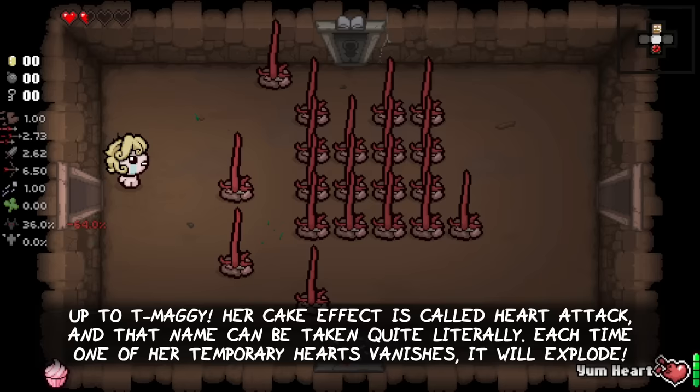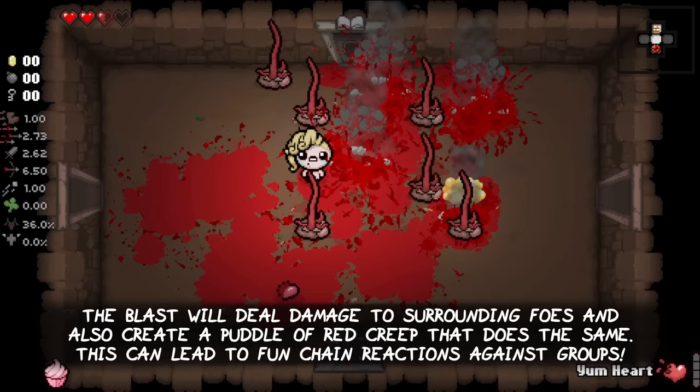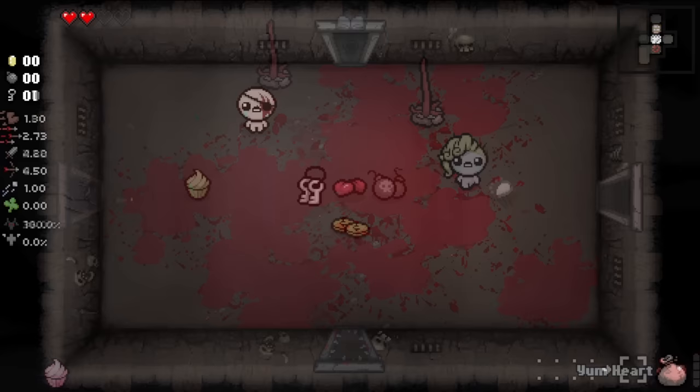Up next is Tainted Maggie. Her cake effect is called Heart Attack and that name can be taken quite literally. Each time one of your temporary hearts will vanish, it will explode instead. The blast will deal damage to surrounding foes and also create a puddle of red creep that does the same. This can lead to fun chain reactions against groups of enemies.